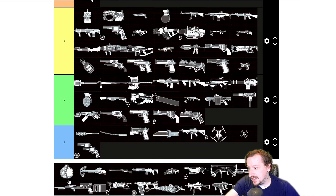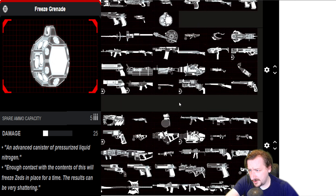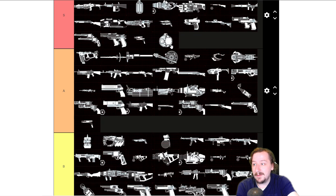First thing for Sharpshooter is their grenade, and Sharpshooter has a really, really good grenade. This one's probably like A/S tier as well for a grenade. It's very good. You can freeze enemies with it. You can potentially hurt yourself with it, which isn't that cool, but freezing big enemies like Fleshpounds and Scrakes is really good, and you can technically have the most of these with six.